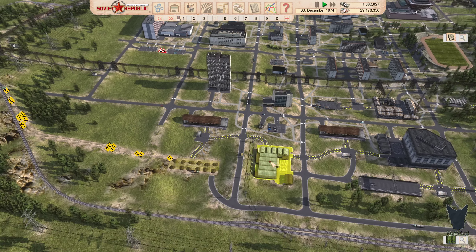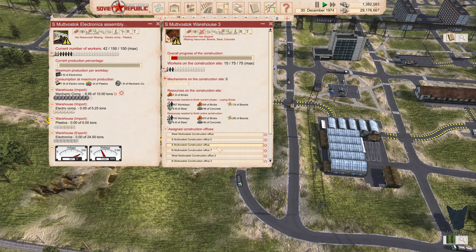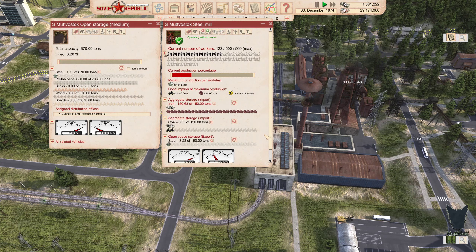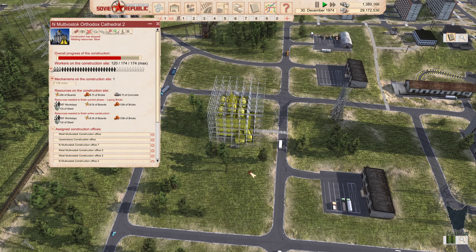That gets all kinds of good stuff happening over here. We've got workers there. This warehouse here is in progress. This is our steel yard — we are rolling through the steel, that's for sure. There's another set of mining equipment going up on the right, and another cathedral getting built there too, with lots of people on that job site. At least it makes them somewhat happy.